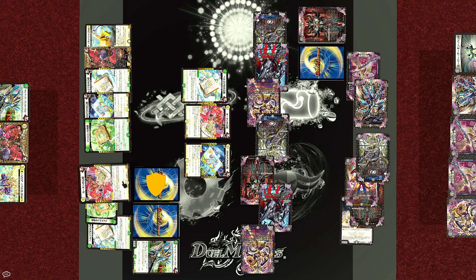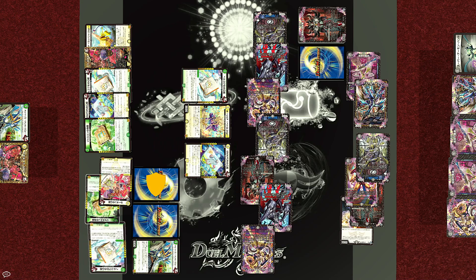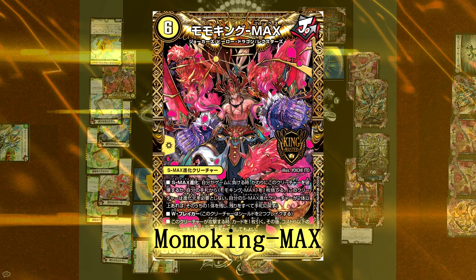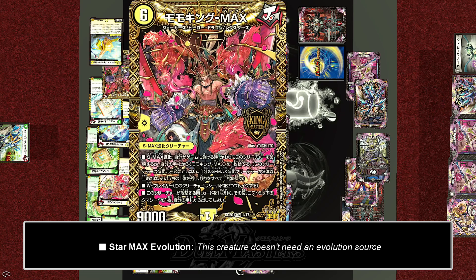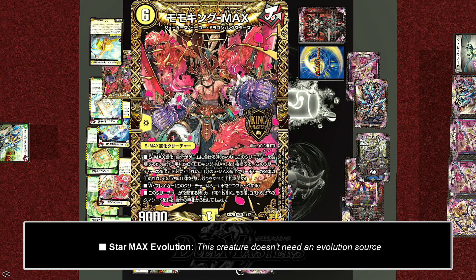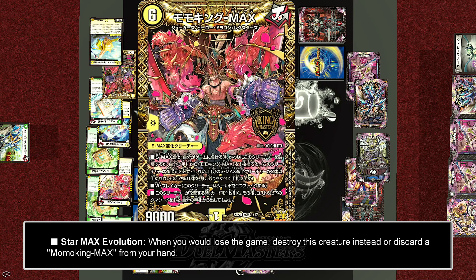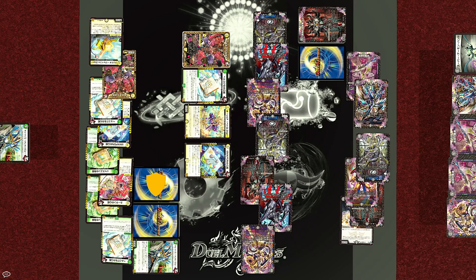Turn over, untap, draw with one charge. With two mana including light, Kanan's Memory evolves into Elyria Petro Star, and then with the remaining six mana, Joe will summon his ace — the blazing incarnation of his very soul, Momo King Max. Momo King Max is a Star Max evolution creature, which means it can enter the field without an evolution base. The lore here is that Star Max evolution occurs when the player themselves steps onto the field and evolves into a creature — so that's why no base is needed. Because of that, you can only have one Star Max evolution creature on your field at a time. And when you would lose the game, you can destroy this creature or discard another Momo King Max from your hand to prevent defeat.